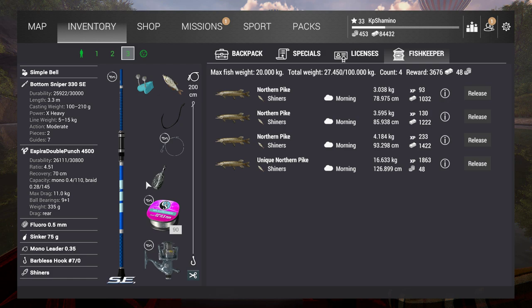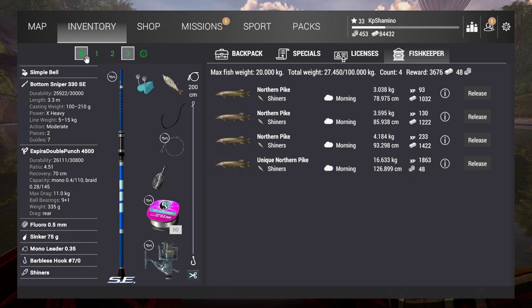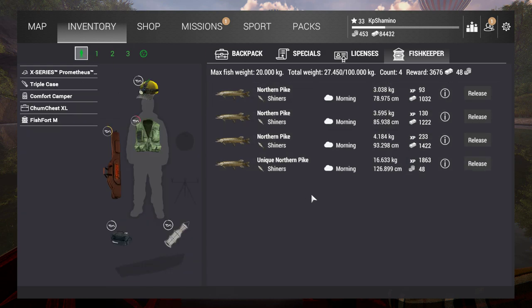Don't buy two at the same time, just like with the large mouth bass — wait a little bit. You'll still make a lot of money. As for the other bottom setups from the unique large mouth bass guide, you can use them for walleye — just search 'Fishing Planet KP Shamino walleye in Michigan' on YouTube, I made a video about it. But if you're going purely for money, just stick to the northern pike.